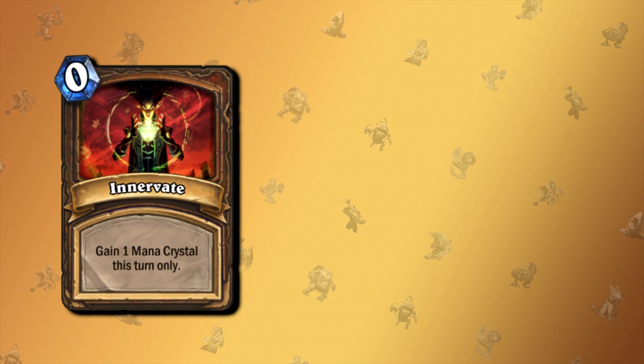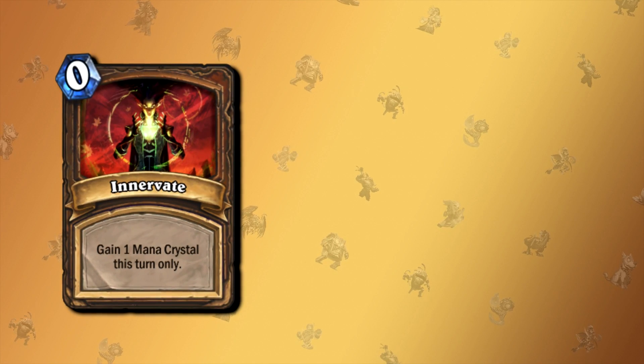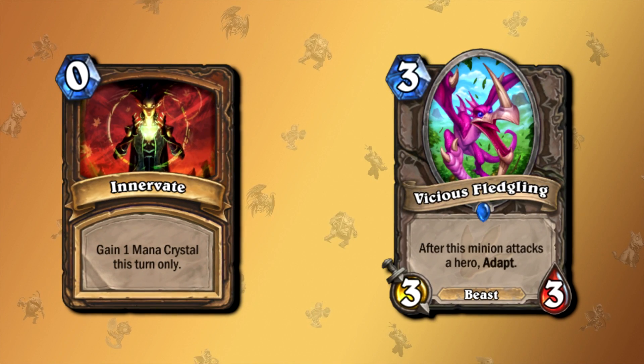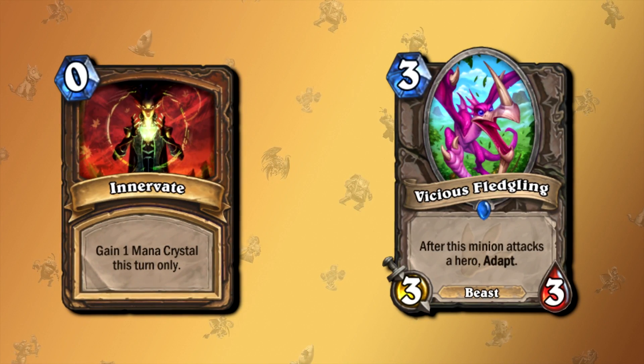The very first thing that came to mind when I had the idea for this video was Innovate. Innovate got nerfed, so it gives you only one mana crystal this turn instead of two. For example, during the Knights of the Frozen Throne era, you used to use Innovate on turn one and summon a Vicious Fletchling on your first turn, which in Arena was incredibly broken. So over time, Innovate got nerfed.